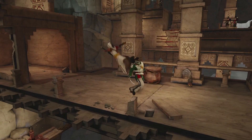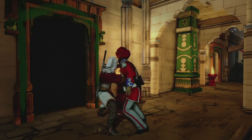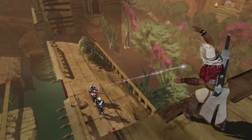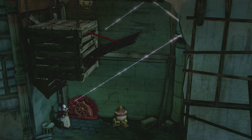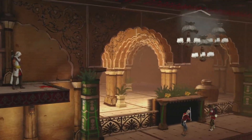No assassin would be complete without their iconic hidden blade — or in this case, Arbaz's unique version, the trident blade. The chakram can also take out foes from afar. Feeling creative? Look for opportunities to use Arbaz's weapons and gadgets within the environment to take down multiple enemies at a time, or in one blow.